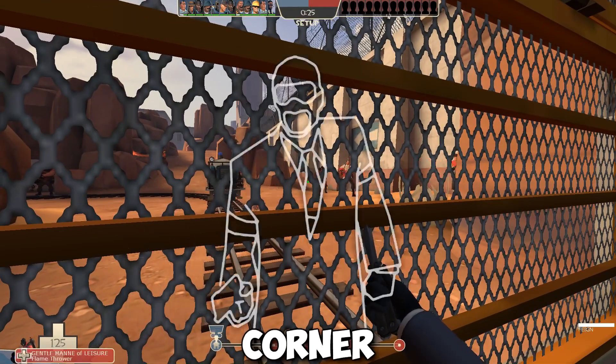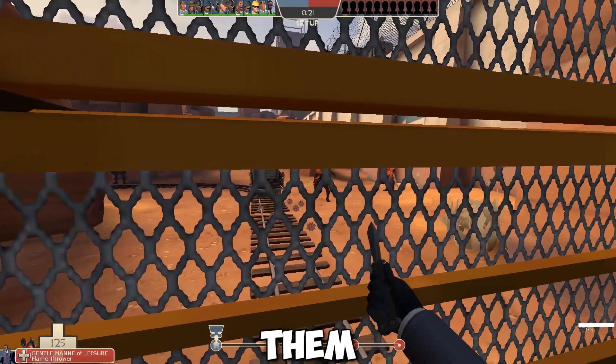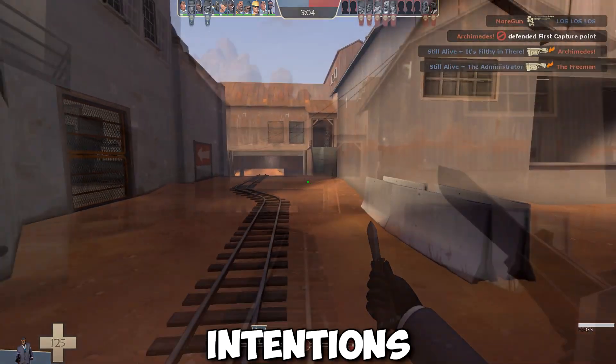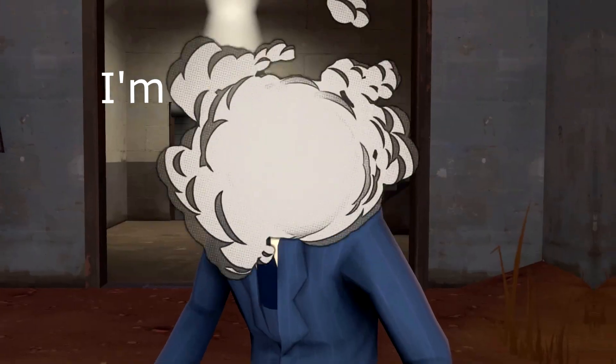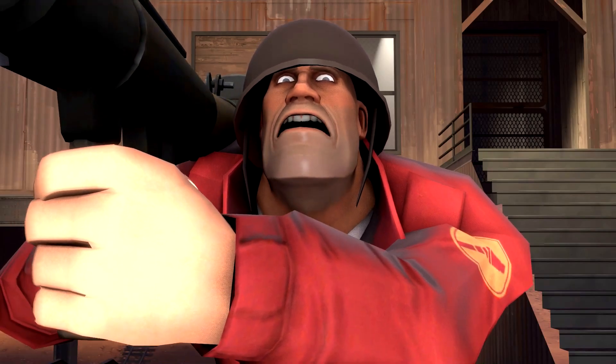Remember to do this behind a corner, or out of sight of the enemy. Because if you do it in front of them, you basically announce that you are a Spy with not so good intentions. I am a Spy and have no good intentions whatsoever! A Spy is not one of ours!